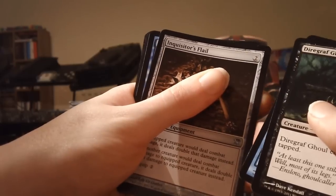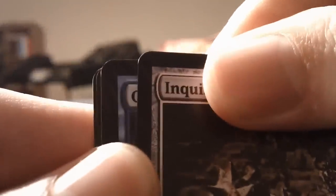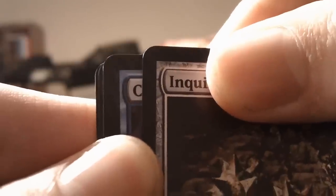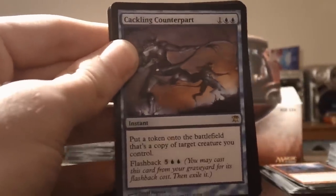Slowly revealing the rare — it's blue, sweet! Let me do a close-up to see if it begins with an S, because I want that Snapcaster Mage. Come on, focus. Does it begin with S? No, it begins with C. It's a Cackling Counterpart — that's a pretty decent card from what I know.